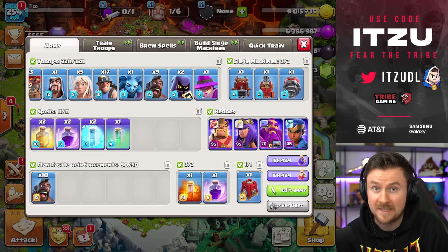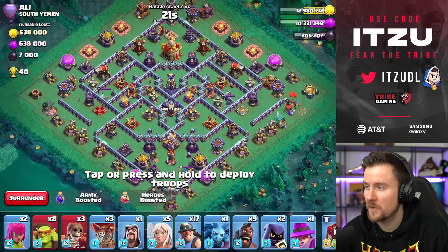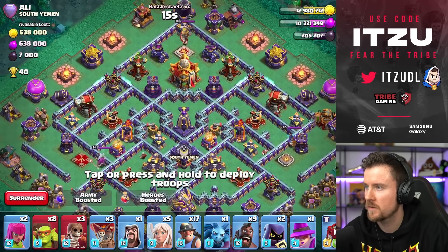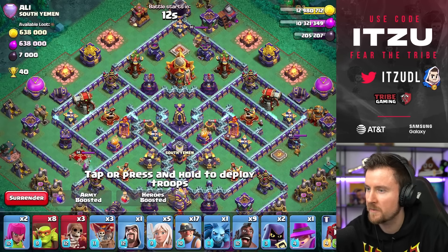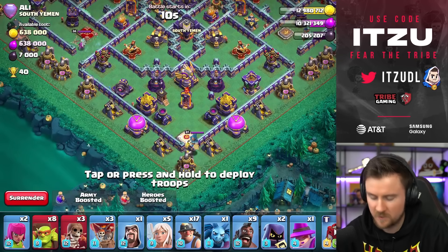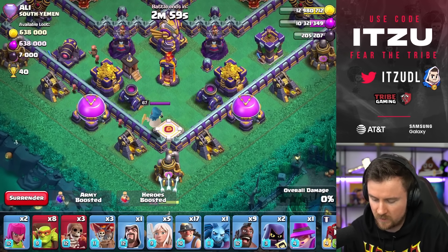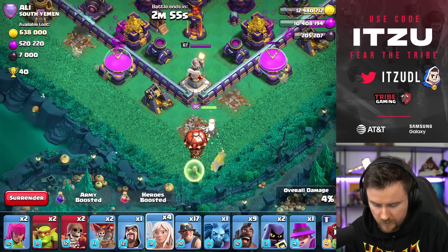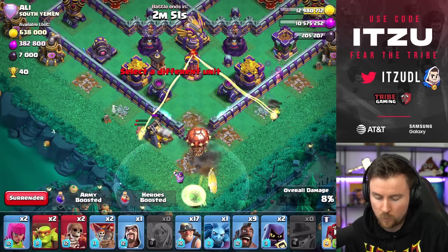Let's jump into some attacks and witness the comeback of Queen Charge Hybrid. With our first base, I feel like a Tunnel Charge doesn't look as nice, especially with the non-reachable monolith behind it. Let's take a look at the other side and just do a nice funnel on both sides, like that — Wall Break, Test Loon, Healers, and the Apprentice Warden for a little more power with the Queen Charge.